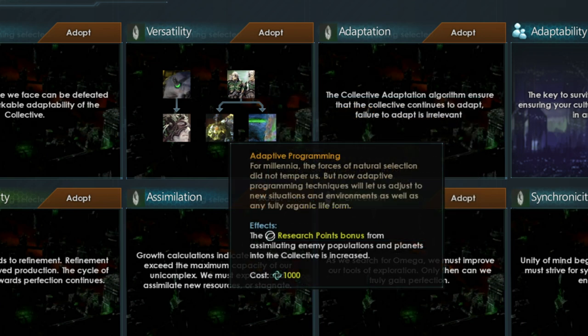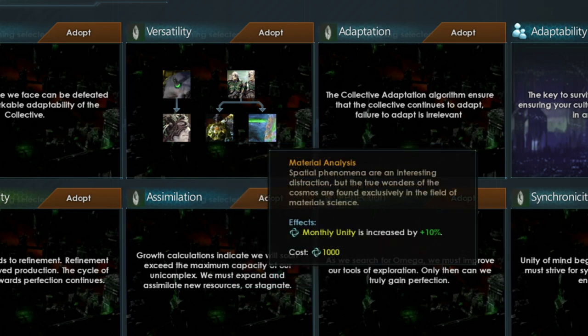The fourth option in the Versatility tree is Adaptive Programming. When you assimilate POPs, the amount of research points you get will be increased by selecting this tradition. The fifth and final option is Material Analysis, which increases the monthly unity gained per month by 10%.